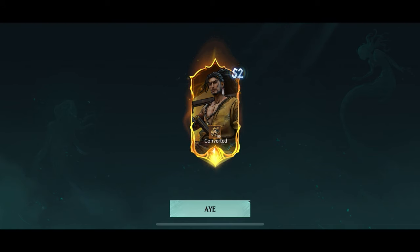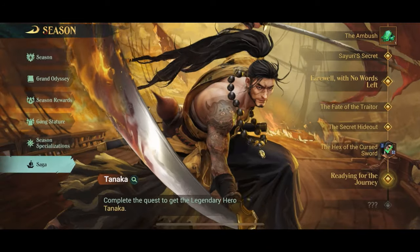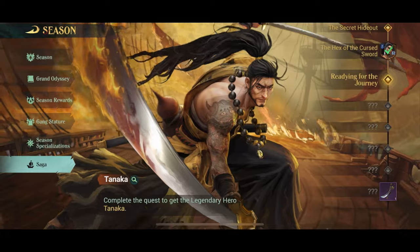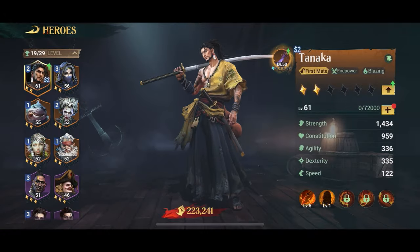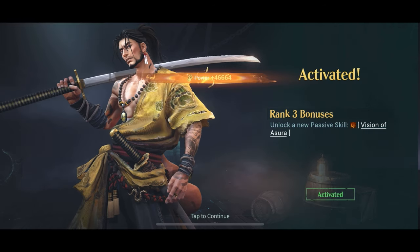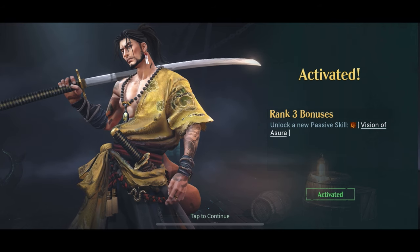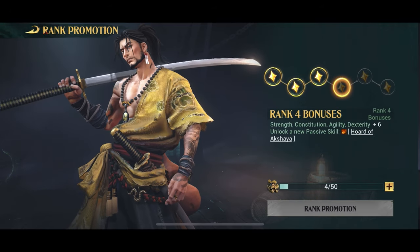I noticed that because I already have Tanaka, he's converted into 50 hero upgrade points, which I will use to actually upgrade my Tanaka instead. But of course, if you don't have Tanaka, this is it — you're getting a pretty good legendary hero for free. And like I said, if you keep going for another few minutes, you can also get a very nice Drifting Wanderer trinket to go with him. I can use the 50 promotion points granted to me to promote him up to the next rank. But if you don't have Tanaka, this is the easiest and cheapest — it's free — way to get him.